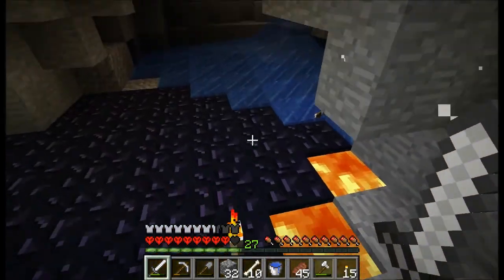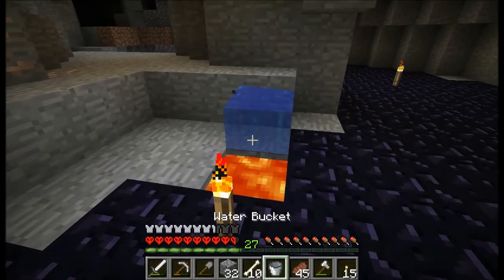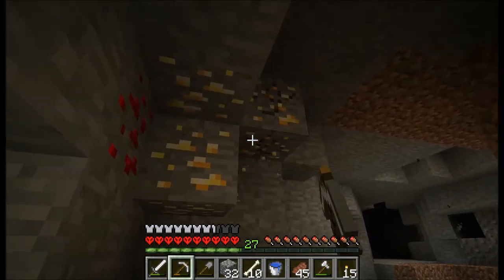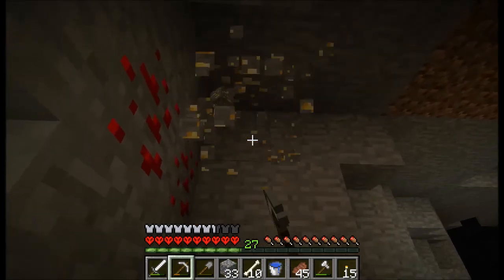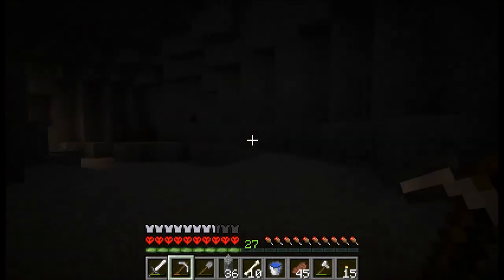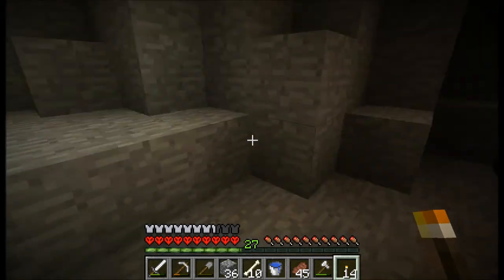Oh, I almost walked right into that — that would have been sad, killing myself. The one thing about lava is that you get sucked in when you fall in. Although at least now when you take damage you can actually swim up, unlike how it used to be where if you were drowning you couldn't move up or down anymore.